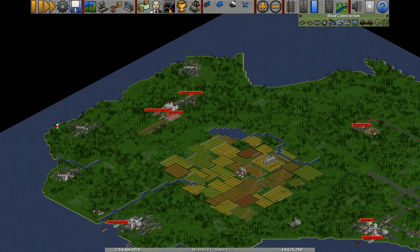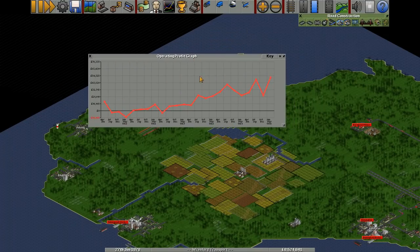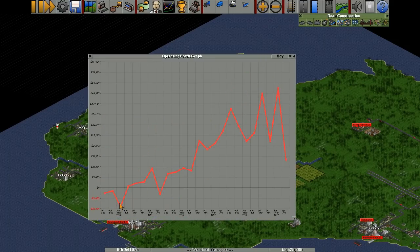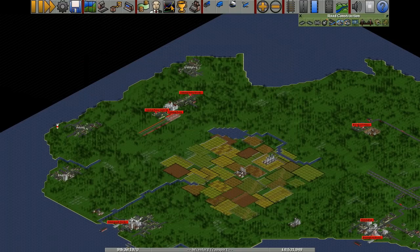What's next on the list? This button here tells you graphs of various different things. If you just click on it, it gives you your operating profit. As you can see, our operating profit is quite good. It doesn't take into account expenditures on building things — it takes the money going in versus the money going out on transport and gives you a nice line. Generally you want it to be going up. The one I'm most interested in is if you click and hold and go all the way down to cargo payment rates.